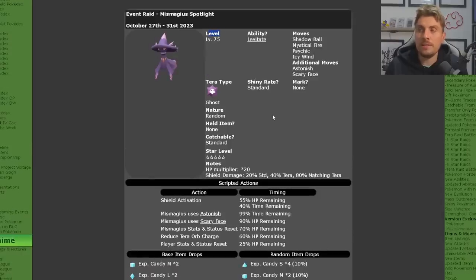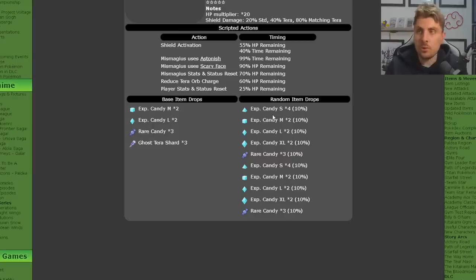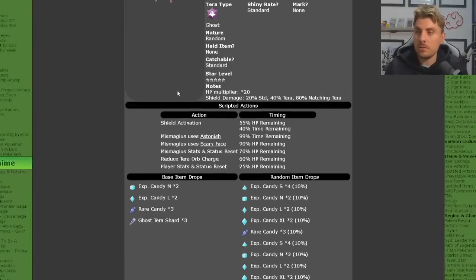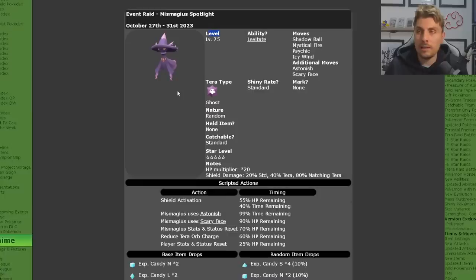The big thing about this event is it will give you extremely good drops for level-up and rare candies. It's going to be a great event to farm, especially with the Indigo Disc on the horizon. It will be running from October 27th until the 31st, ending on Halloween night — quite fitting for a Ghost-type event.